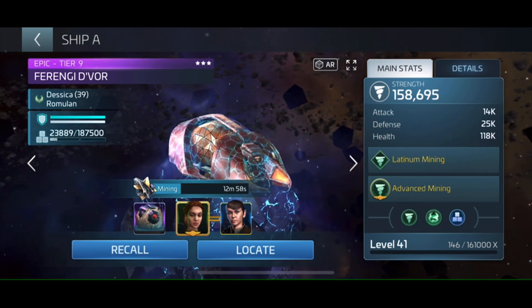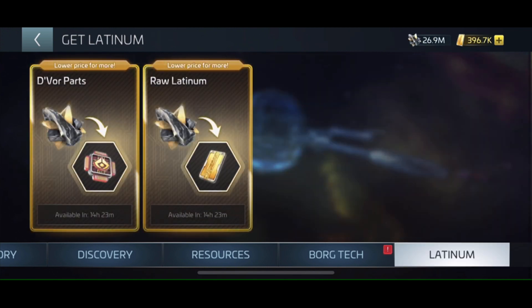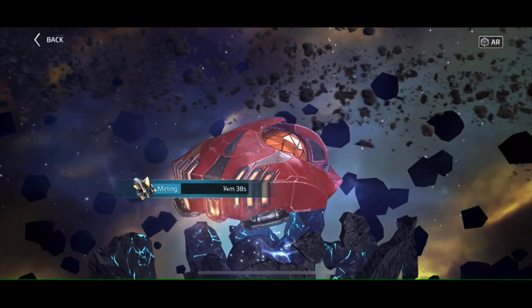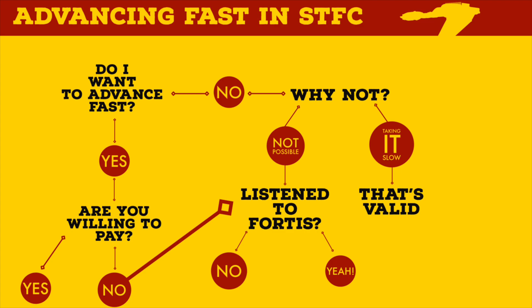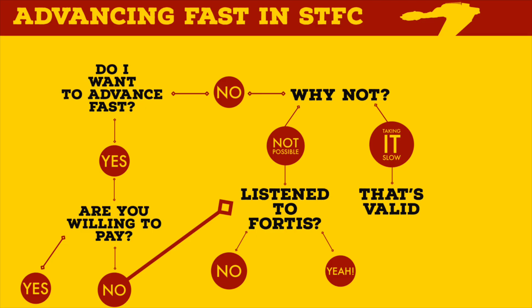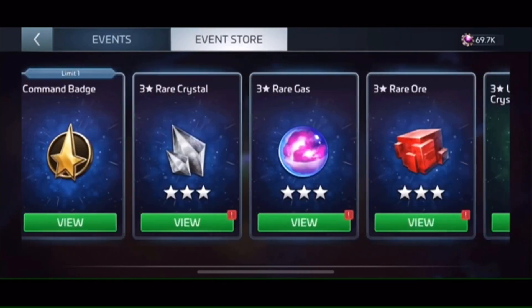But now what? You have two options: you can either continue to refine Latinum each day, slowly building your supply, or continue to refine Devor parts and eventually unlock a second Devor in the battle pass event store. Unlocking a second Devor will double your Latinum mining capacity, meaning more refines and better rewards, especially on Latinum Mondays. So there you have it — uncommon/rares and Latinum are both needed to advance in STFC, and now you know how to overcome these obstacles. Good luck in the next battle pass, and let me know if any of these options work out for you. Stay safe out there!